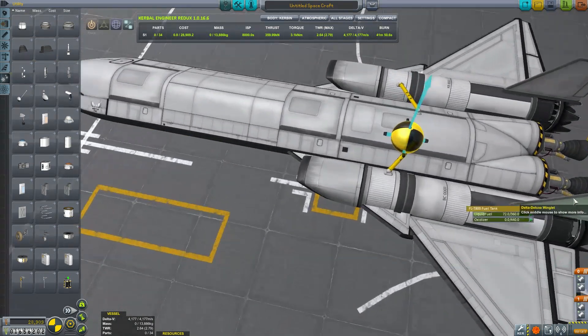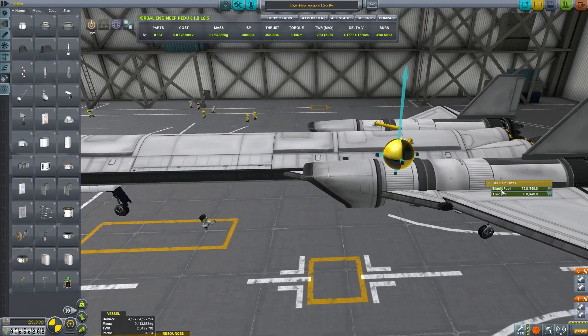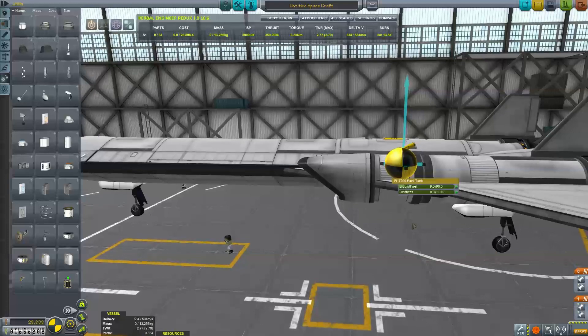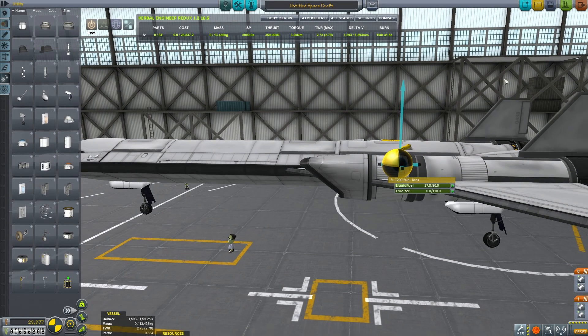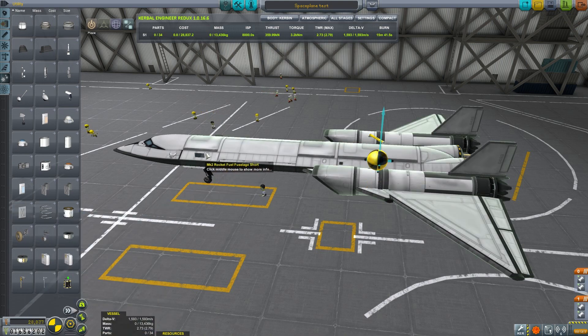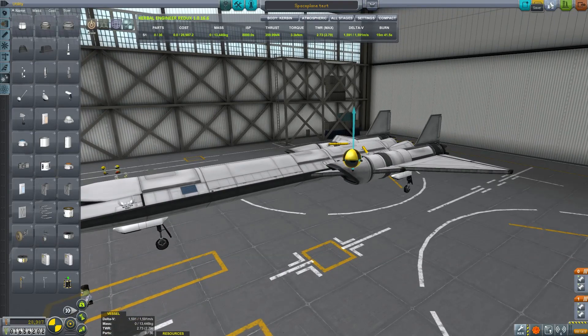I'm just going to put a tiny amount of liquid fuel in there, just to make sure I can get it off the runway, and then we'll test it. I'm going to call this 'space plane test', appropriately enough. I just realized we need some solar panels on here, because otherwise in space it has no way to generate power. We just need a couple of those, and now we're ready to launch.